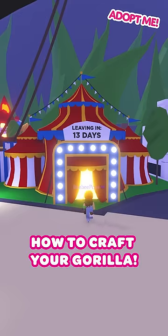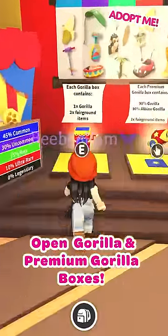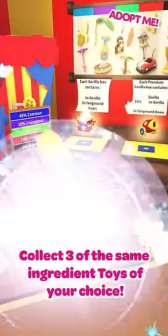How to craft your gorilla pet. First, open Gorilla and Premium Gorilla boxes and collect three of the same ingredient toys of your choice.